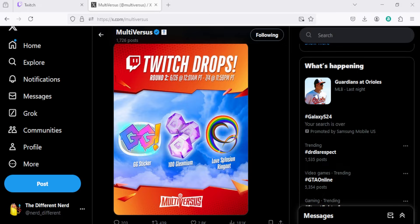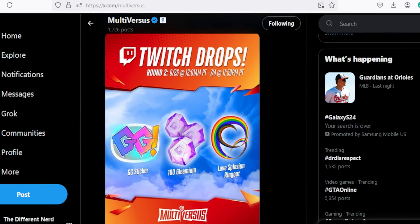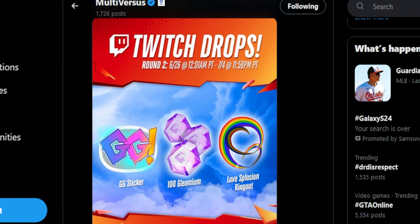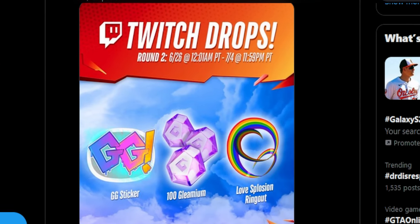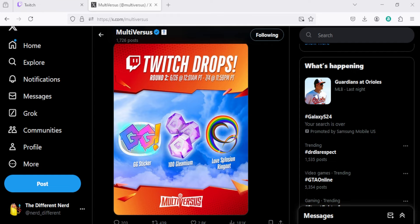So this week on the Twitch drops, you'll be able to get the GG sticker — I think this is actually clutch, we need less toxic stuff in the servers so a GG sticker would help promote that. Another 100 gleamium, which is clean, and a Love Explosion ring out effect. So yes, you can watch your favorite MVS Twitch content creator and earn these free items.